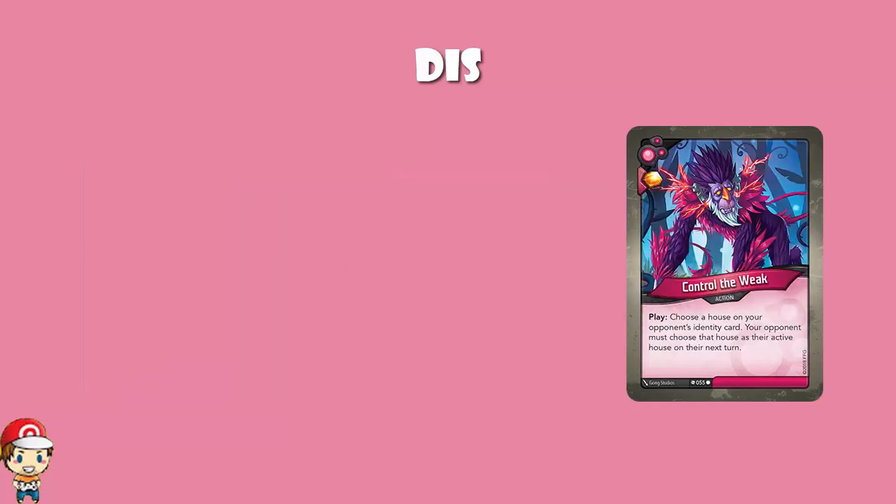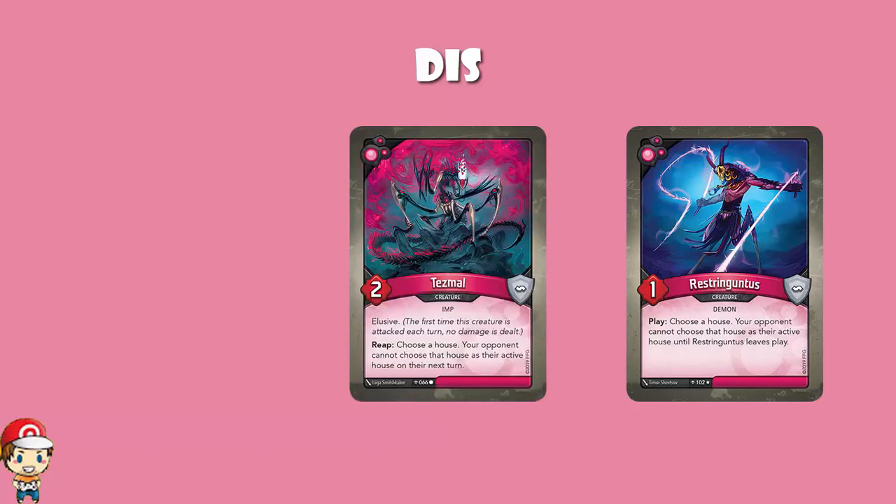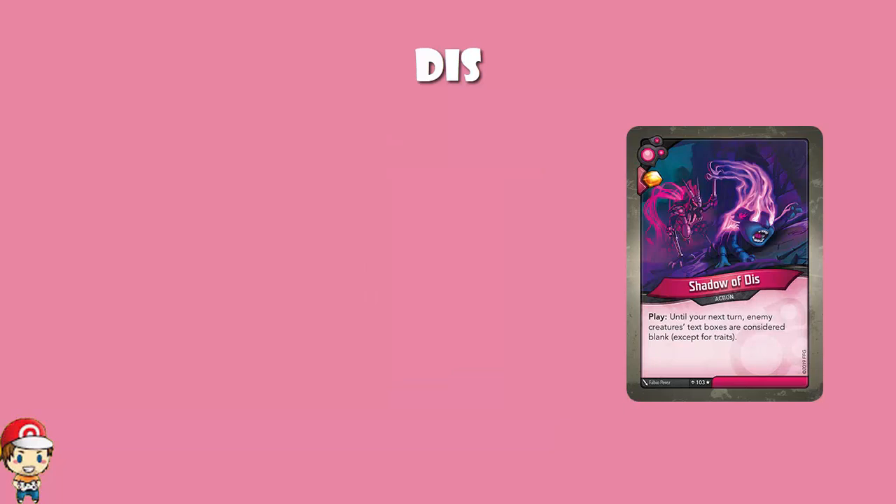Control the Weak was gone from Age of Ascension, but we did see Restringuntis stay around. Restringuntis: choose a house — your opponent cannot choose it as their active house while Restringuntis is out. We also added Tesmul, and when Tesmul reaped, you got to choose a house and essentially lock your opponent out of that house for the next turn. That was actually limited to two copies per deck, otherwise you could just lock your opponent out of a house entirely — and as fun as that was, it kind of ruined the game. We also saw the really cool weird card Shadow of Dis, which basically just emptied out enemy text boxes, which was kind of fun.